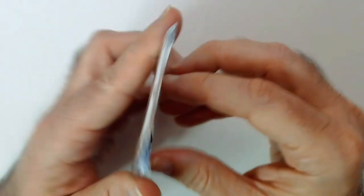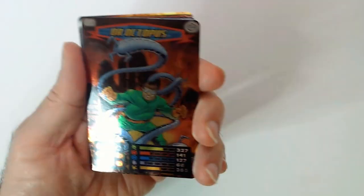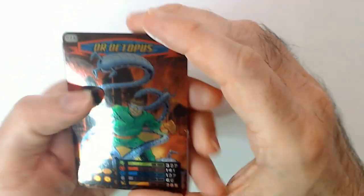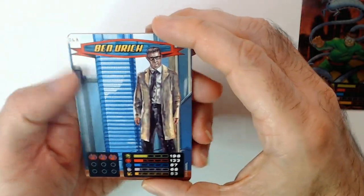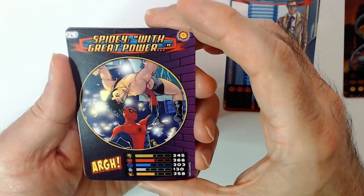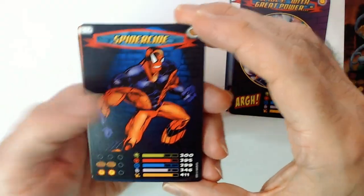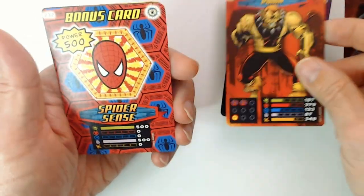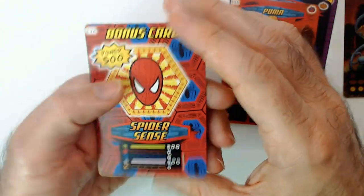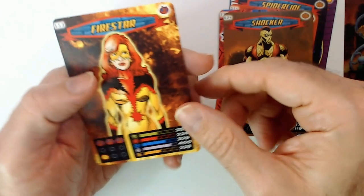Okay, first pack — looks like these came out in 2013. Hopefully we don't get too many duplicates. Starts off with a foil Doc Ock — nice! Spidey with 'With Great Power' — it's like a team-up card maybe. Spider-Man, Puma, bonus card, Spider-Sense power 500, Shocker, and Firestar.